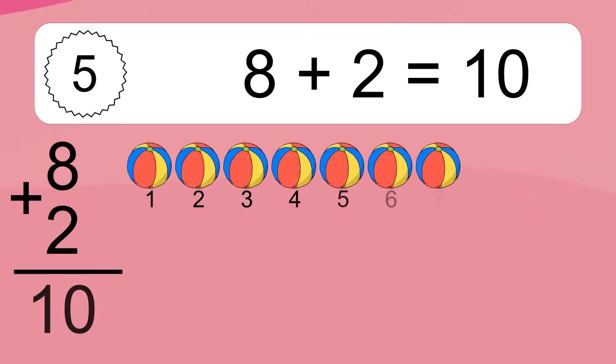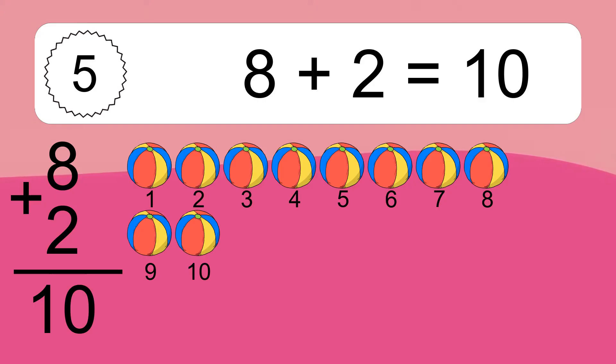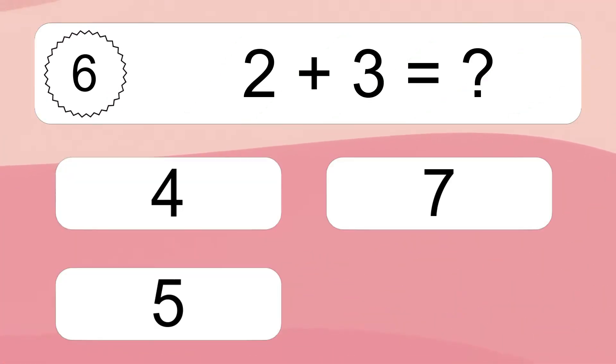Eight plus two equals ten. Let's count it: one, two, three, four, five, six, seven, eight, nine, ten. Two plus three equals what?